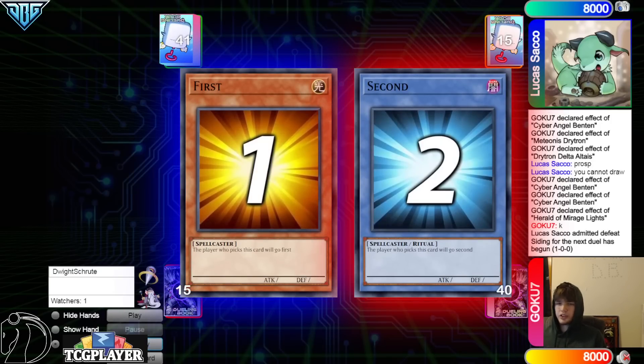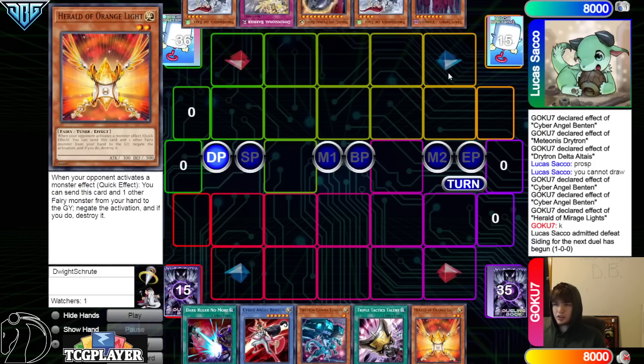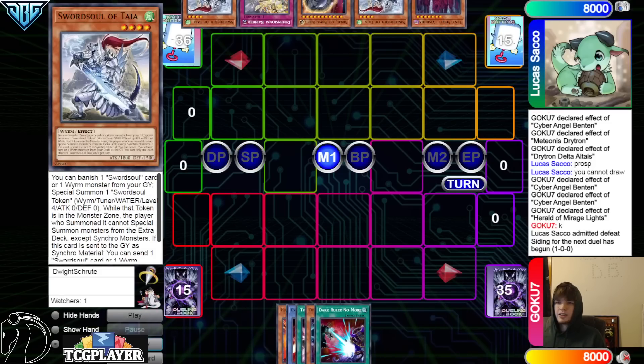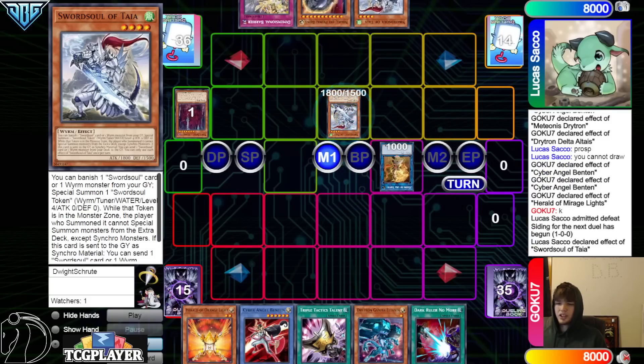Game 2 — Swordsoul goes first. Opening hands: Drytron has Dark Ruler, Benton, Gamma, Talons, and Orange Light. Swordsoul has Vashuta, Taya, Nib, D-Barrier, and Taya.